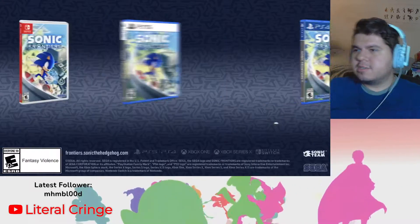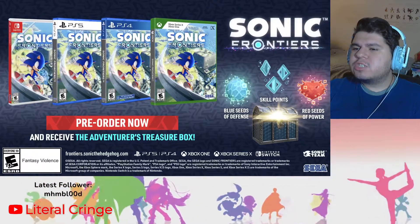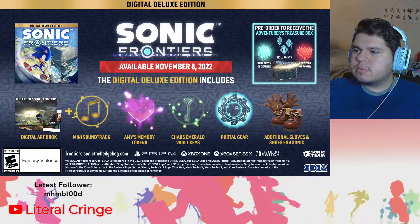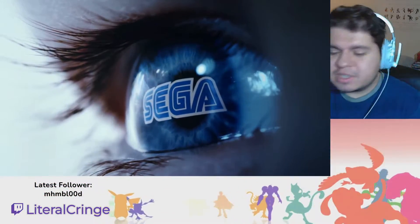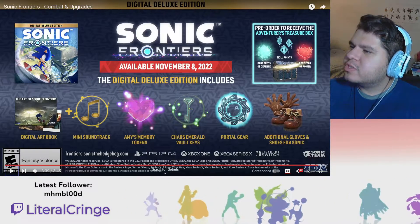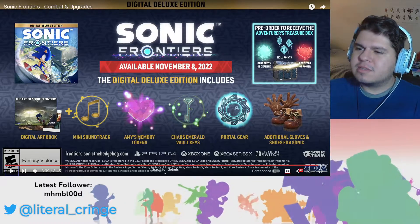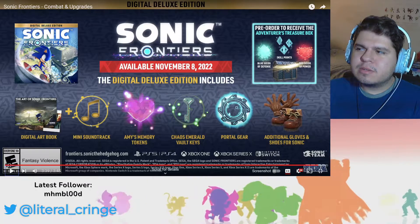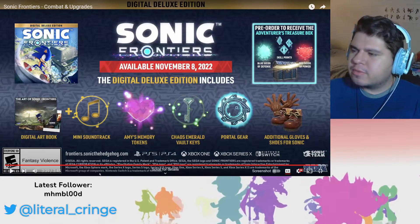November 8th — Jesus. There's an Adventurer's Treasure Box pre-order bonus — what the fuck is that? It includes portal gears, a Chaos Emerald, vault keys, Amy's memory tokens, and a mini soundtrack. Why not just give us the soundtrack in the pre-order of the physical version?